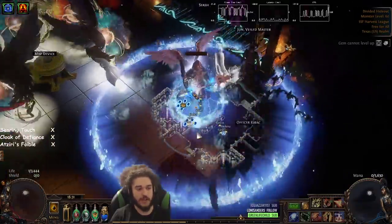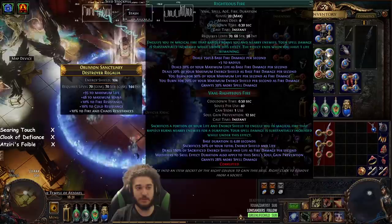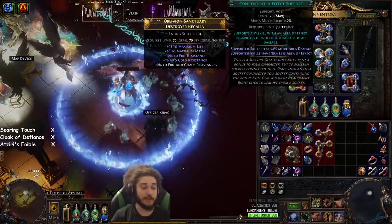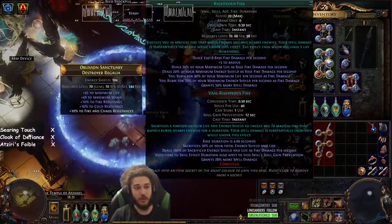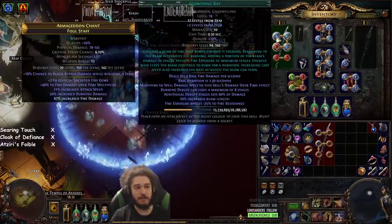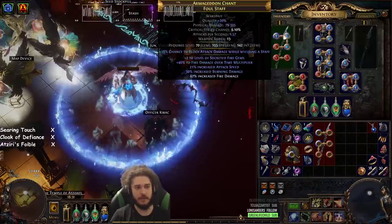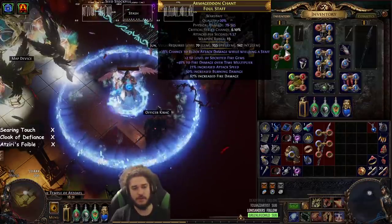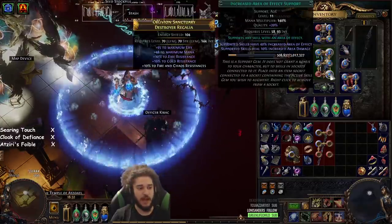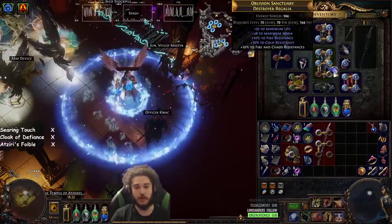I'd also like to note there's a bug with Righteous Fire right now where even though your life is at one HP, Righteous Fire does not turn off — even though it specifically states that it turns off at one HP. For my RF gem links I've got Concentrated Effect — yes this is my AOE — with Concentrated Effect, Righteous Fire, Elemental Focus, Efficacy, Burning Damage, and Increased AOE. I need to flip Burning Damage into my Scorching Ray setup. You can also drop Increased AOE for Inspiration, but for Inspiration to work you'll need to trigger it somewhere else.